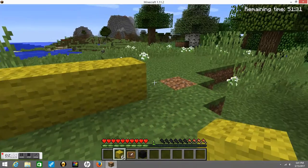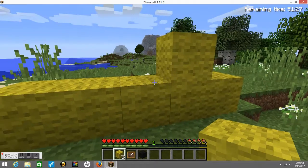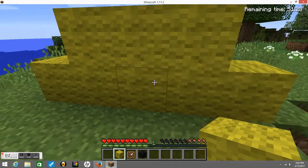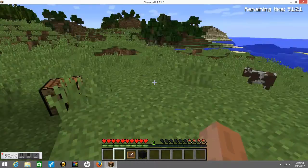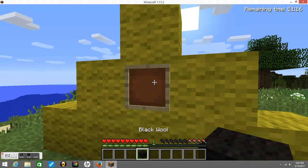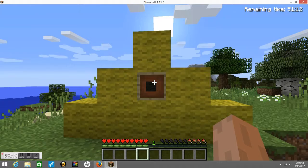You put five blocks on the ground, and then three across, and then one on top, and then you put an item frame right there, and then put a black wool in it, and then it sort of looks like the Illuminati.